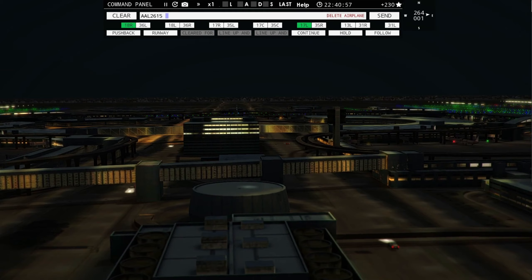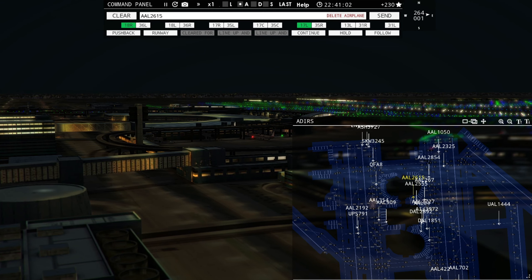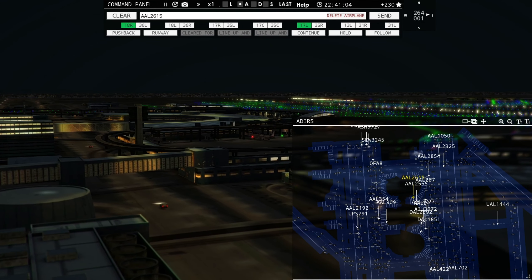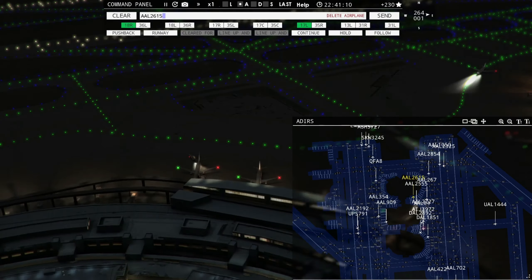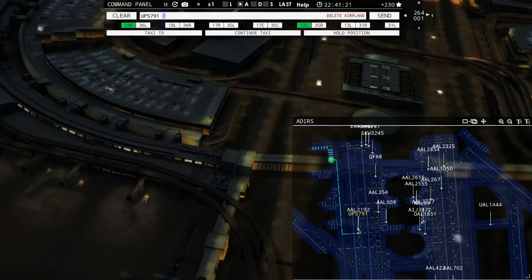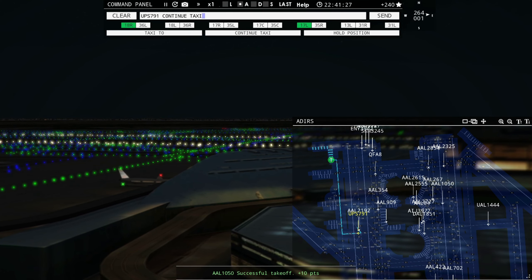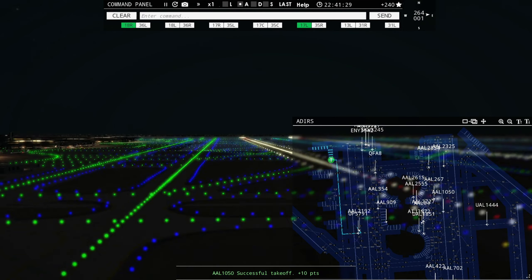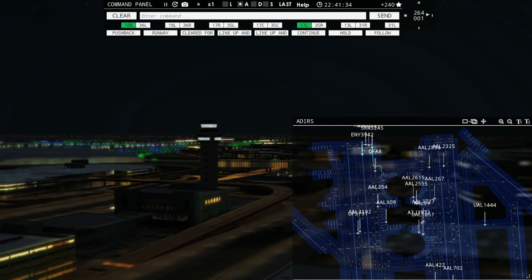American 2555 requesting push and start. American 267, runway 17 right, taxi via Lima. American 2727 requesting push and start. Envoy 3942, runway 18 left, cleared for takeoff. Envoy 3384, contact departure on 125.125. American 1050, runway 17 right, cleared for takeoff. American 2192, taxi to terminal.